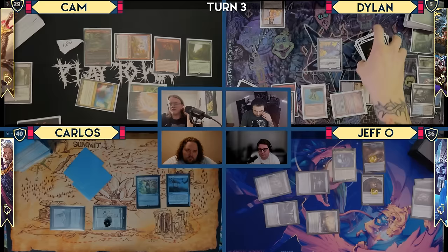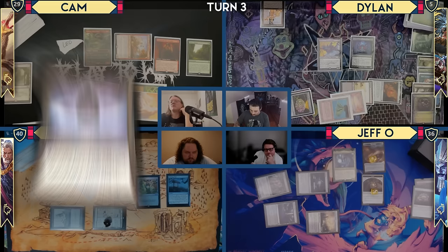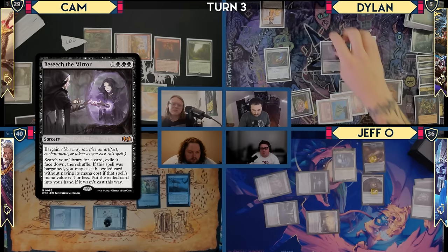Alright — fingers crossed, let's see. Go to my end step. Necro trigger. I'm still in the end step with the trigger on the stack — I'm gonna cast Born Upon the Wind, which gives my stuff flash, and I draw a card. I'm gonna cast Lotus Petal — crack the Lotus Petal for a Dark Ritual, cast Calling the Blood sacrificing Francisco, go to two, then gain four.